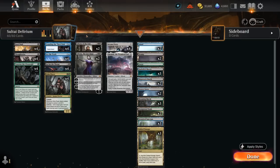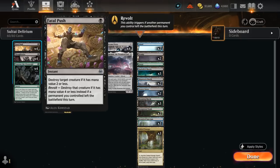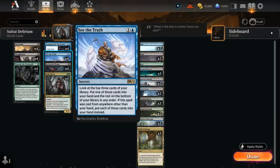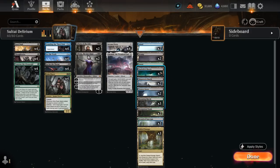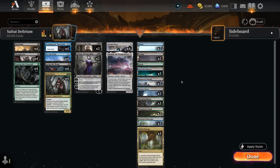Arcane Proxy can also be cast for seven mana, though it rarely comes up — usually we're happy casting it for three mana to get back interaction, a Traverse to find Emrakul, or See the Truth to draw three. The mana base uses fast lands like Blooming Marsh, Darkslick Shores, and shock lands, with basics to find via Fabled Passage and Traverse. Shipwreck Marsh also makes sense since we need double blue and double black by turn three.